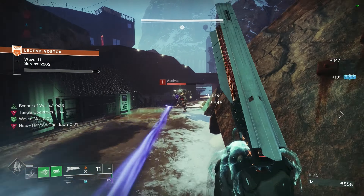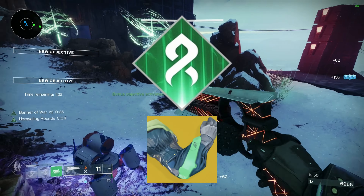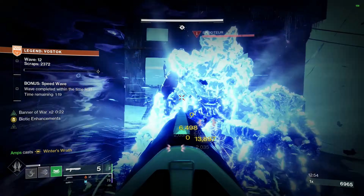For number 2 on this list — I mean, come on, is there really an explanation needed for this one? Synthoceps on Strand Titan. It provides healing, movement, damage, big green balls everywhere — you name it, this has it.